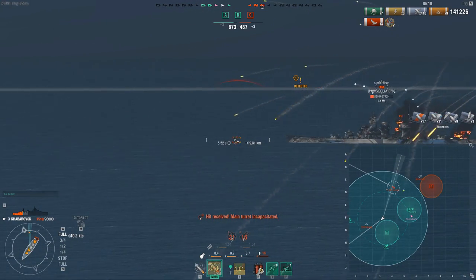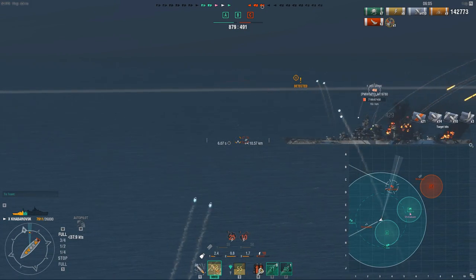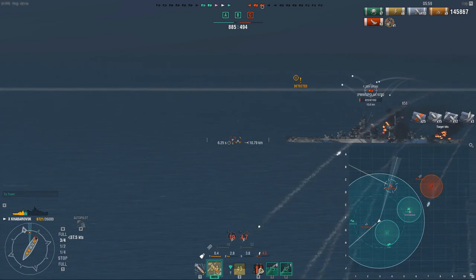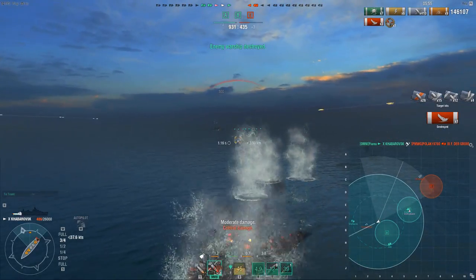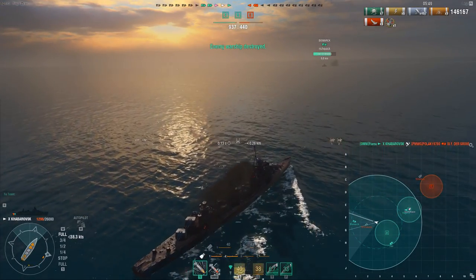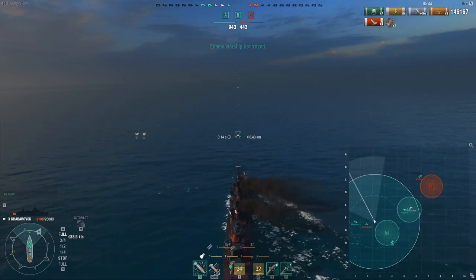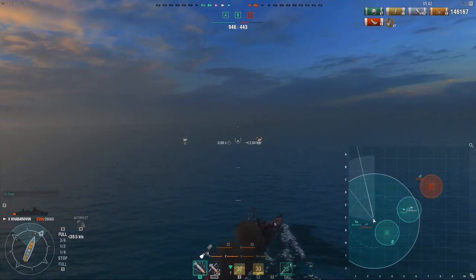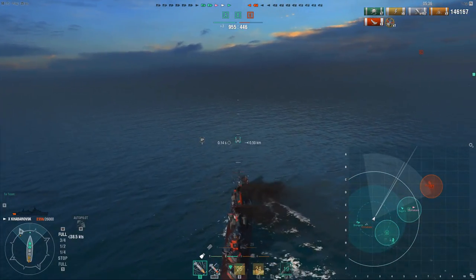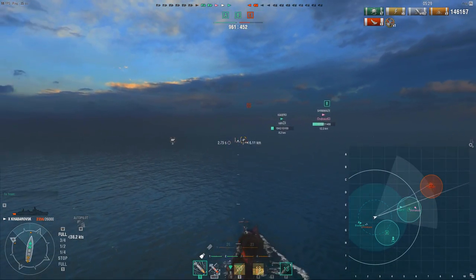Battleship giving broadside — just like with cruisers, I use AP against him, because he just melts. His HP bar is dropping so fast. When a battleship is already low, there is no point wasting time trying to set fires on him, because he can just repair them and heal up so much of it. If he's low HP, use AP to burn him down quickly. Whereas on the Yamato, who was full HP, I used HE — because a full HP battleship takes so much damage from fires, as you get all that percentage damage stacking up.